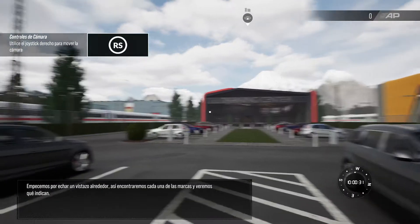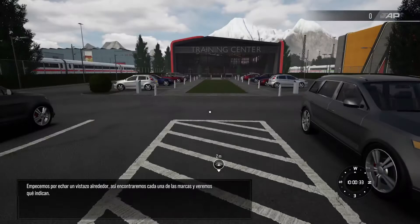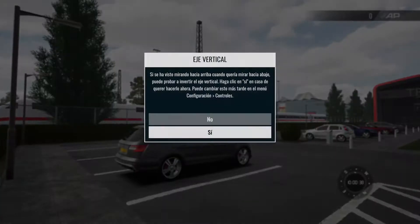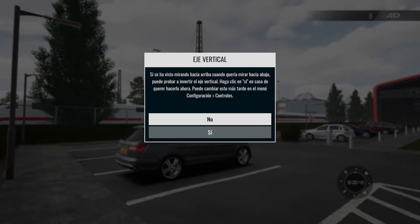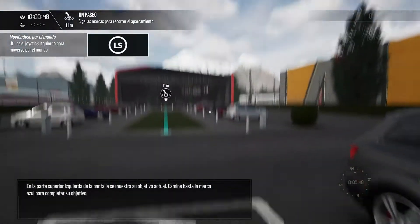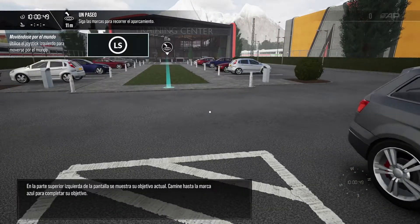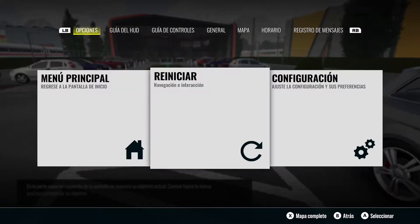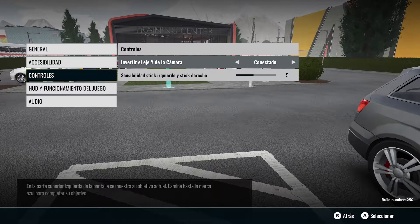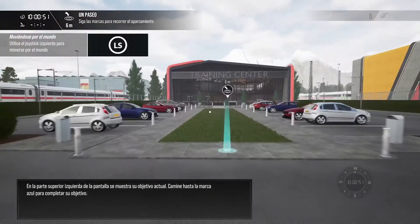Let's start by looking around. Find each of the markers and look at them. Your current objective is shown at the top left of the screen. Walk to the blue marker to complete the current objective.